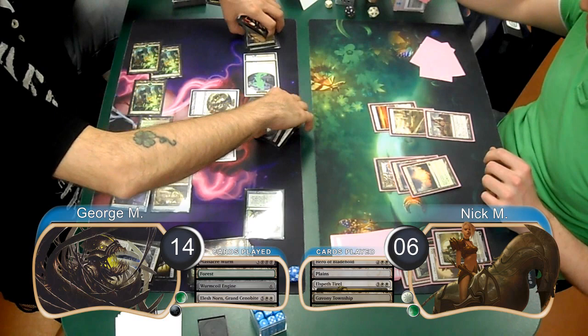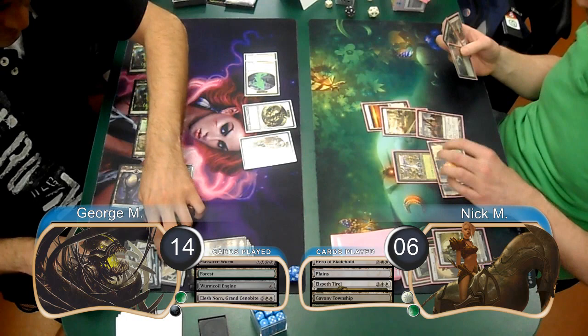Nick didn't realize that Elspeth would not die from her own ultimate, and went ahead and sent her to the graveyard as well. Then post-combat, he played another Strangleroot Geist along with an Avacyn's Pilgrim.